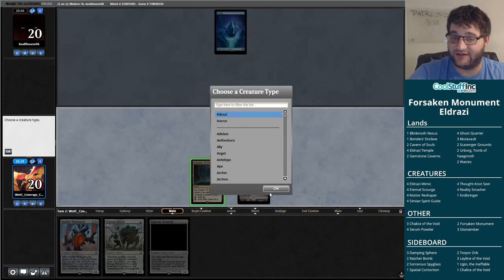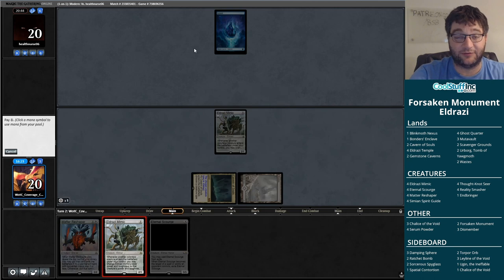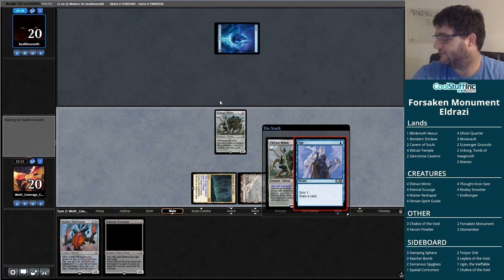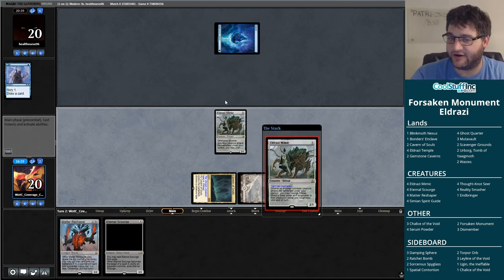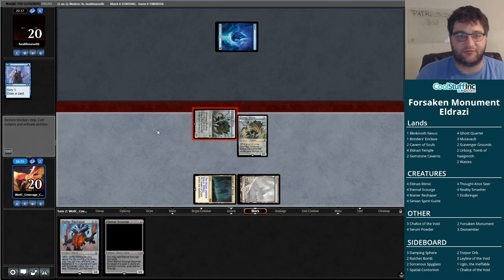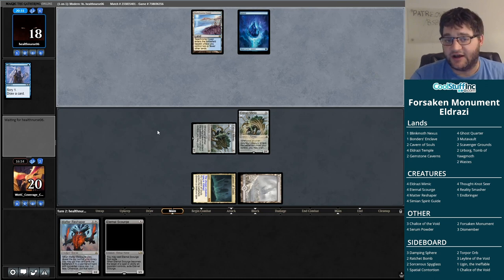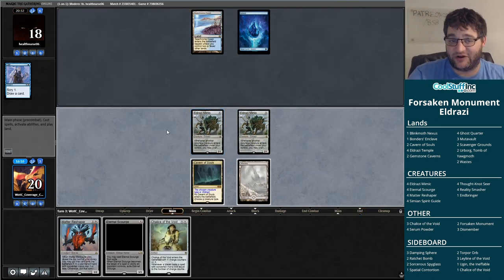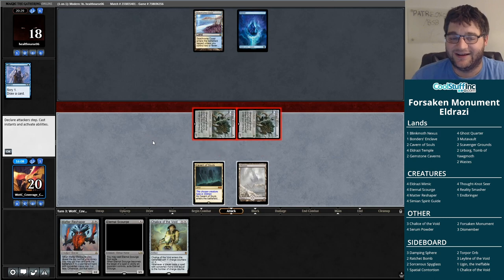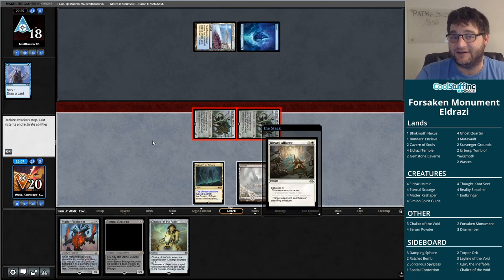Turn one Mimic, turn two Mimic. If we hit a land turn three, Reshaper — that's a plan for success. If we don't find a land, things are going to start to look worse. I'm actually going to use this mana to make it uncounterable — our opponent could have Ceremonious Rejection that counters colorless spells. We hit a land, we're in good shape. We get an attack for six, we have a Reshaper in play that gives value. But if we miss we become very far behind. We're not behind by casting Chalice of the Void — it's very good for us — but it's not the game plan we had. It's a game plan we're going to pivot to.